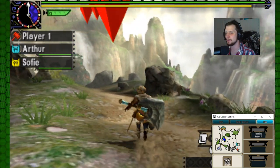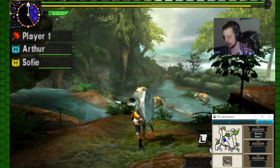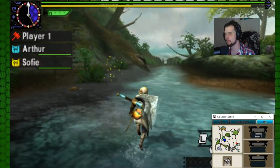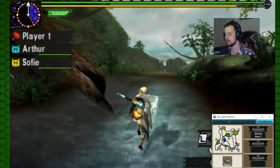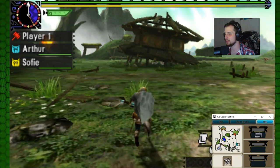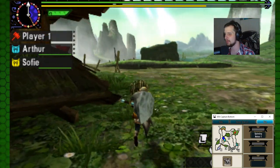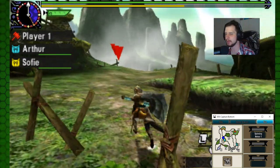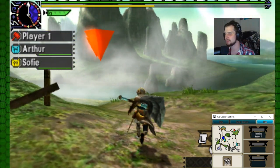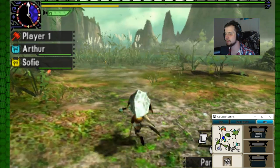I'm heading down to area seven because I remember the pattern — Naga Kuga always starts in area six and then heads up to seven afterwards. Let's wait to sink my teeth into this combat. Let's try it out — oh whoa! The dodge is replaced by a jump, that's cool, that's very cool!